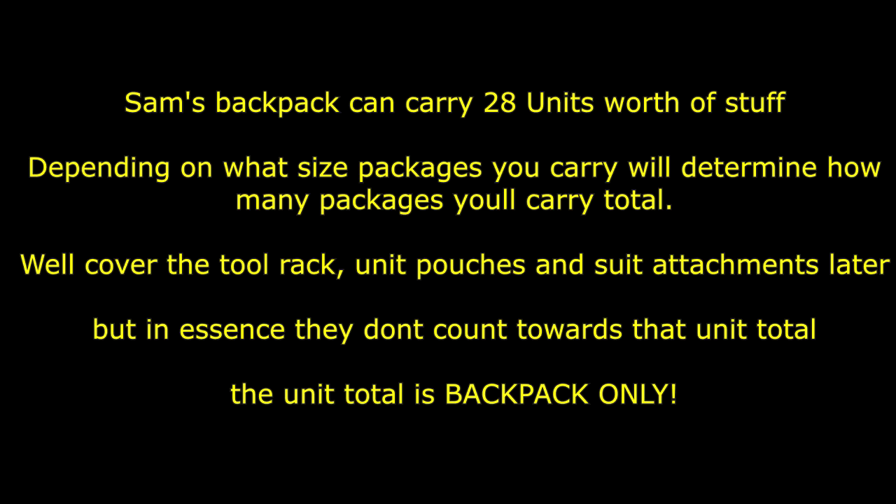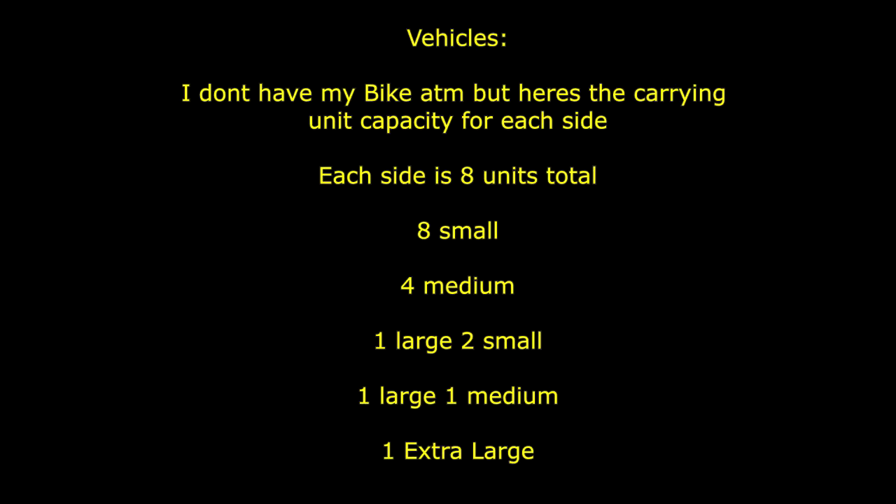So in terms of Sam's backpack, you can carry 28 units worth of stuff, and depending on the combination, that determines how many packages you're carrying. Now onto the vehicles — surprisingly, vehicles actually somewhat break the unit system I created; they use a slightly different system than what Sam's bag uses.